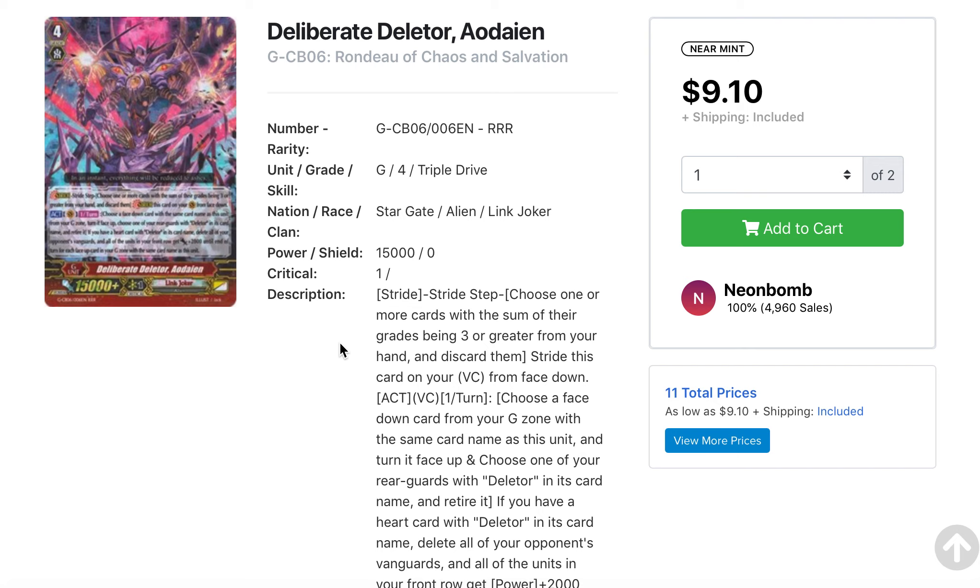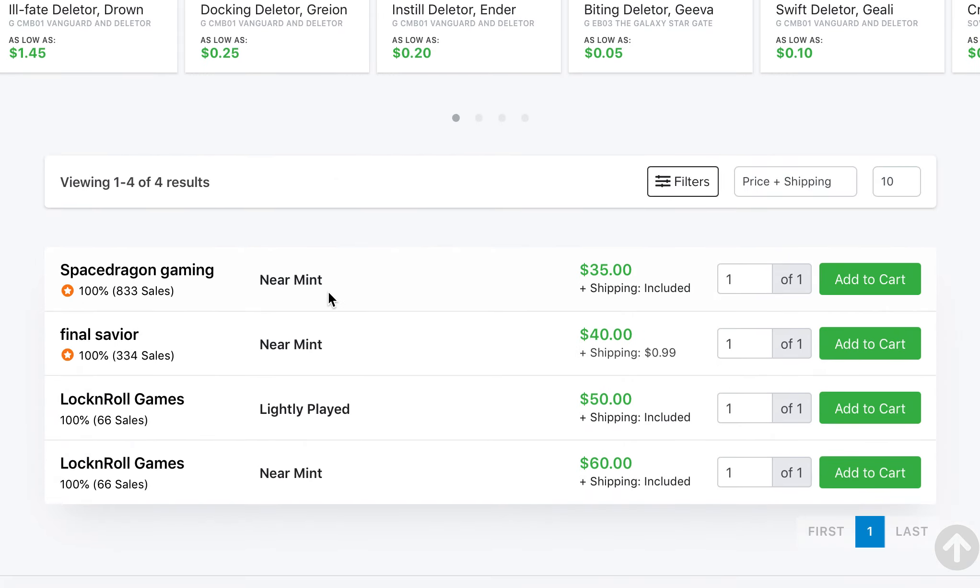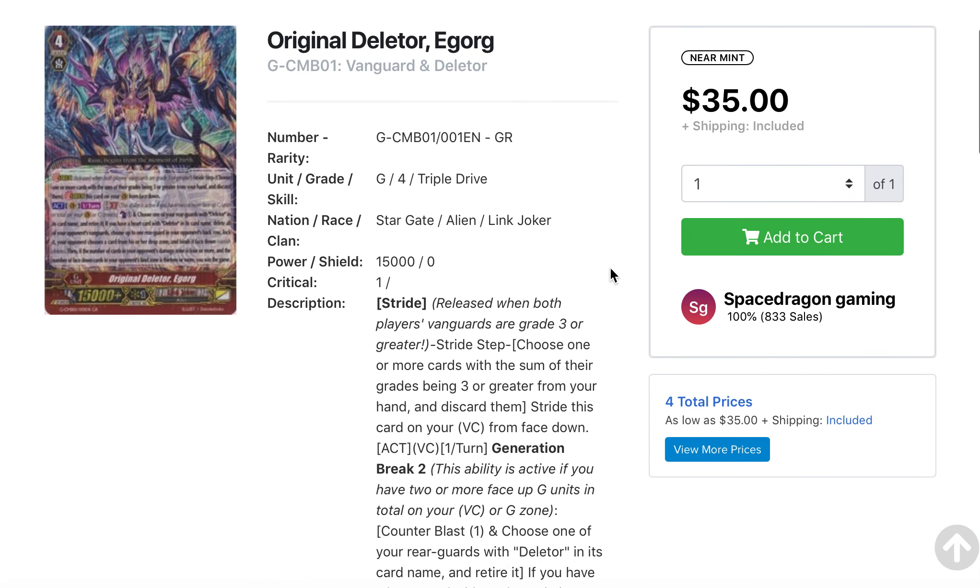A couple other ones to quickly go through — more Deleter support. Rondu of Chaos and Salvation came out before the Stargate booster pack. With Deleters being a guaranteed thing, if you want to play them in premium you'll need the strides. This also goes for E-Gorg, which is even more expensive but also a much older card. I might actually see E-Gorg in the Revival Collection 2 when it comes out, just given the Deleter support coming out, and it seems viable as one of the most requested reprints since it hasn't appeared in any other set.